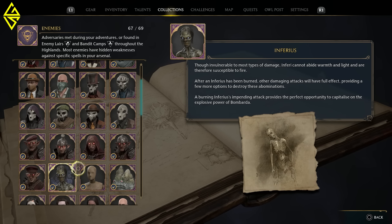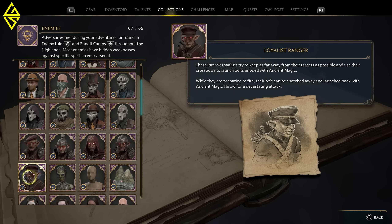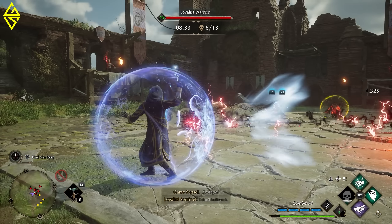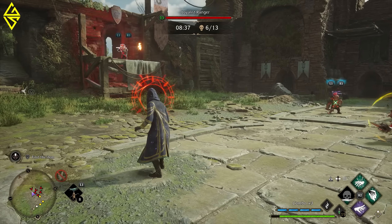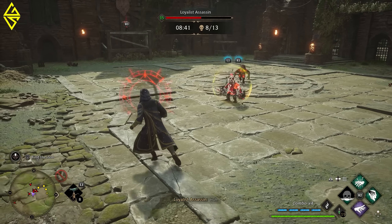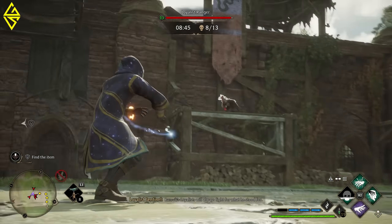The same goes for many other enemies, like the pesky Loyalist Rangers that shoot at you from afar. As soon as they ready their crossbows and load a bolt, there will be an R1 prompt over their heads. You can then just snatch their crossbow bolts right out of their hands with R1 and throw them back at either themselves or any other enemy.